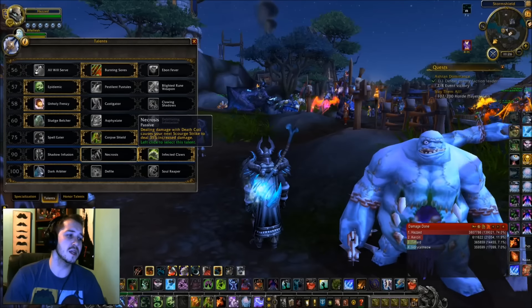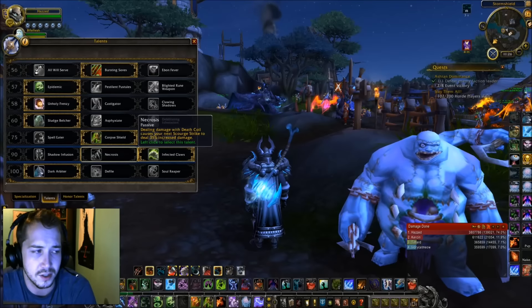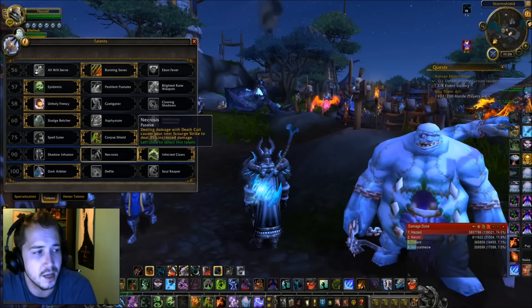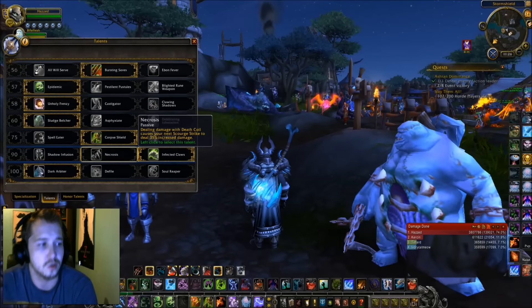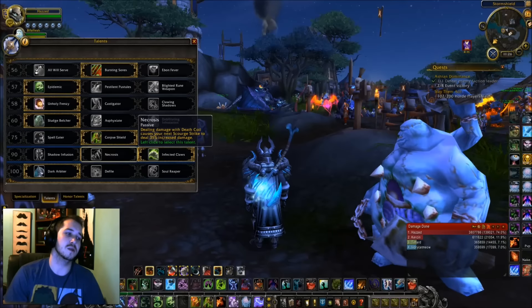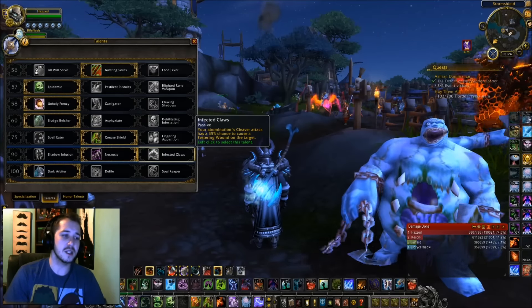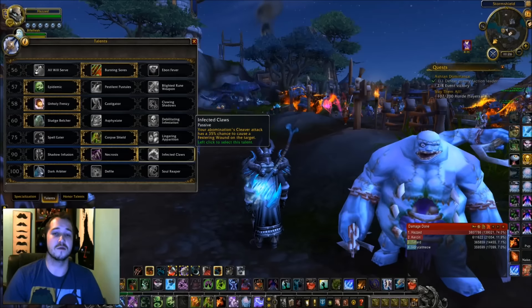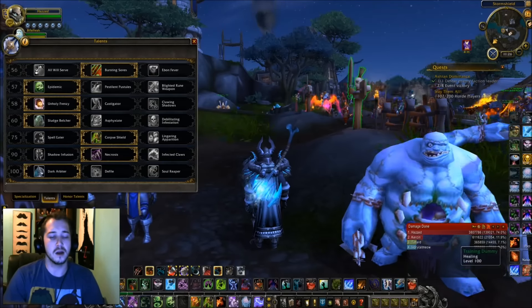For the level 90 talent, I'm currently using Infected Claws but I'm thinking I'd probably go with Necrosis for the single target damage. Necrosis causes your Death Coil to cause your next Scourge Strike to deal 35% increased damage, and Scourge Strike is where you're proccing your AOEs off of. So for single target melee DPS I'm probably going to go with Necrosis — Infected Claws is really good for ranged fights, but Necrosis is the pick for melee.